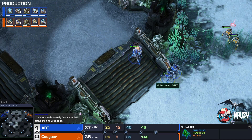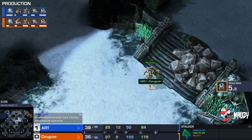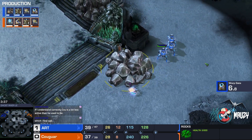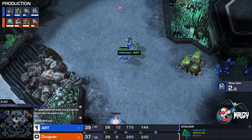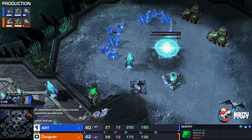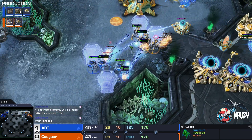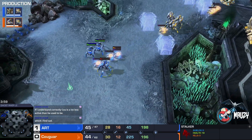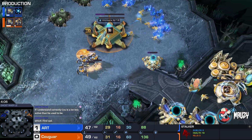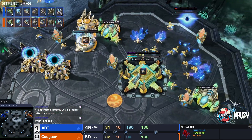Cougar is less active — these high-level players may have multiple accounts, tryharding on one and playing tournaments on the other. I've cast Cougar once or twice before and it was a fun game. Force fields come down — everything survives for now. Double Adept will come across the map for Art. We're going to have an Immortal being Chrono Boosted. Blink is going to be the follow-up for Art. Three gates and a Robotics Facility for Art, Twilight Council on Cougar's side.